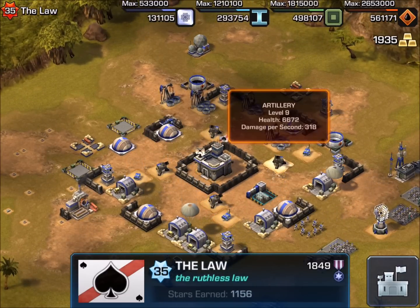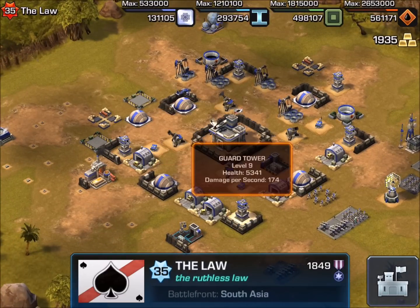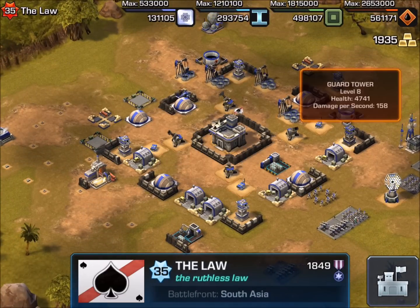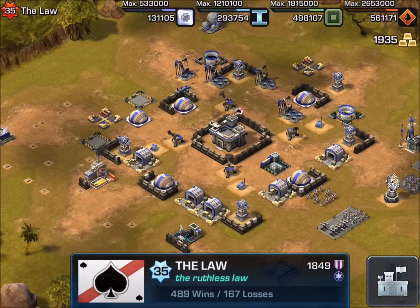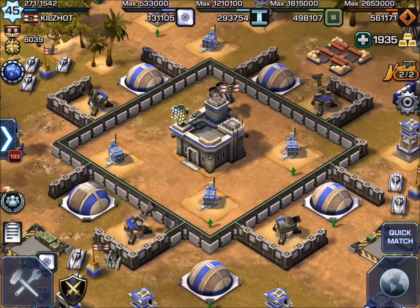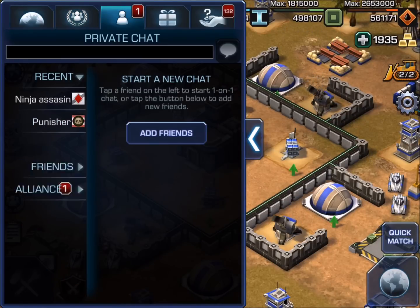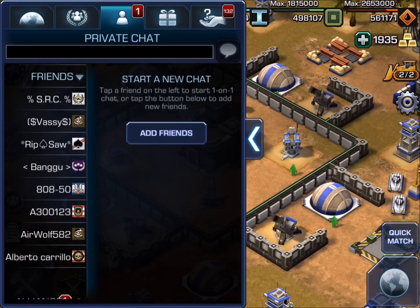Feel free to spread those out a little bit more so they're catty corner. You're set up for an A-10 — no wonder people are crushing you, because an A-10 or a hellfire is going to take out two or three fixtures. A hellfire would take out both of those supply drops, so that's two for one. If you make them catty corner or bring them out a little bit more, each thing in the middle of those walls — just spread them so one missile cannot take out two fixtures. I think if you do that, you'll probably have a lot better success rate.